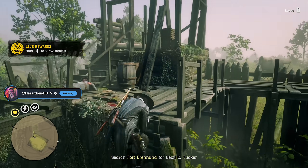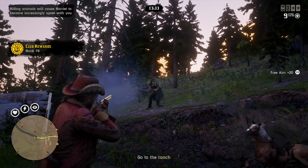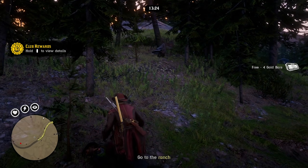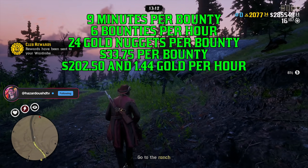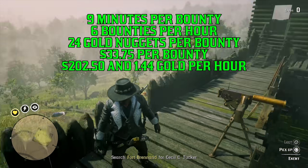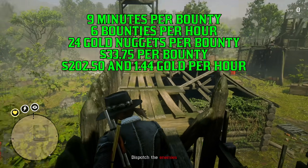While 12 minutes is the target for maximum gold — earning 32 gold nuggets over 12 minutes — when it comes to cash and the cash bonus this week, the 9-minute completion time becomes much more beneficial. You can complete just over 6.5 bounties per hour at 9 minutes each. Even completing just 6 bounties per hour gives 24 gold nuggets and $33.75 with the 50% bonus, working out to about $202.50 in 54 minutes, leaving 6 minutes for loading times, restocking ammo, and mission cutscenes.